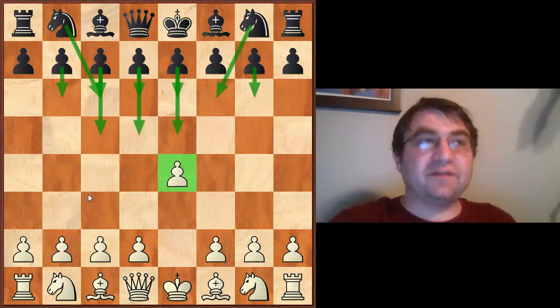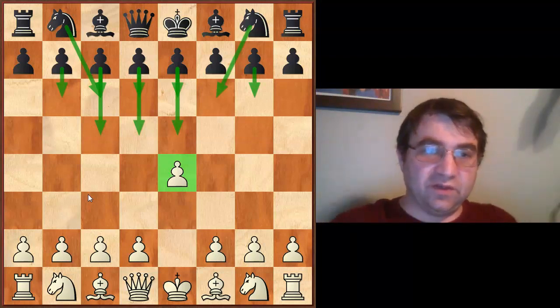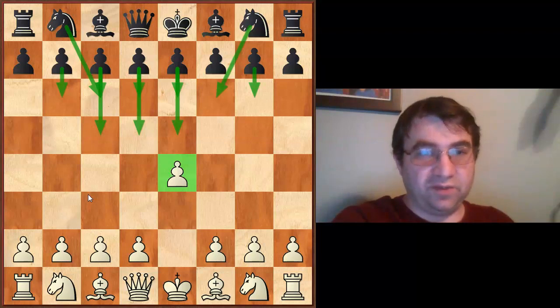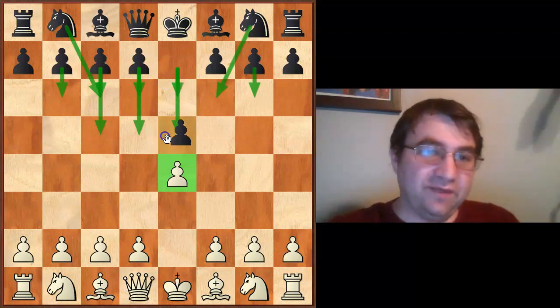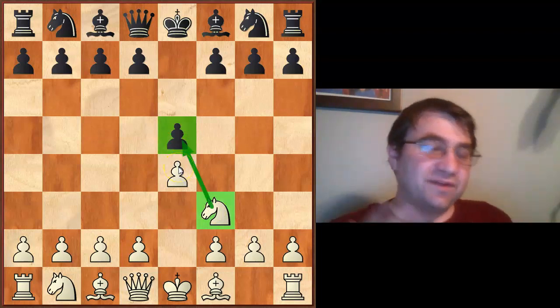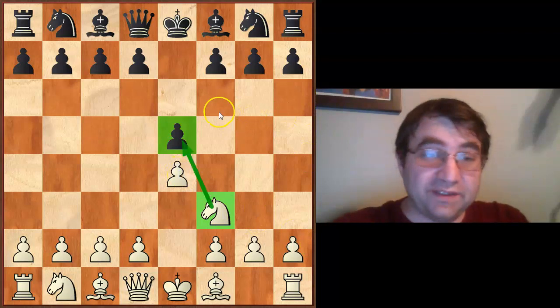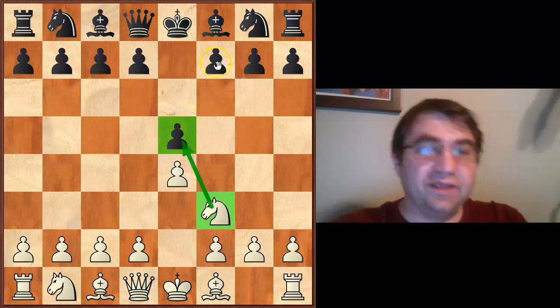One of the big secrets is that some openings have mountains of theory. The way I like to put it is: the ball is either in your court, or you put the ball in your opponent's court. For example, after e4 e5, playing knight f3 keeps the ball in your court by putting pressure on that pawn, which limits your opponent's good responses.